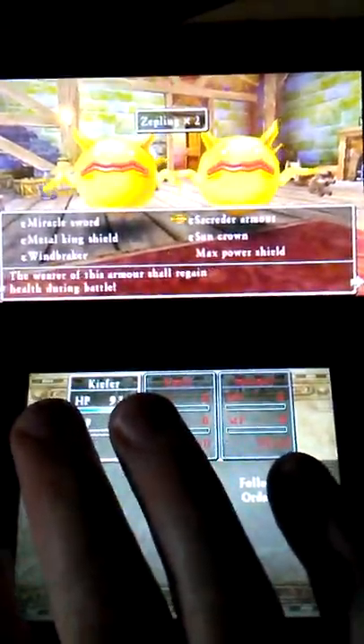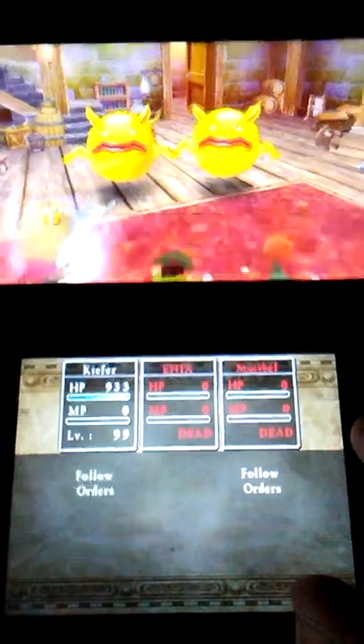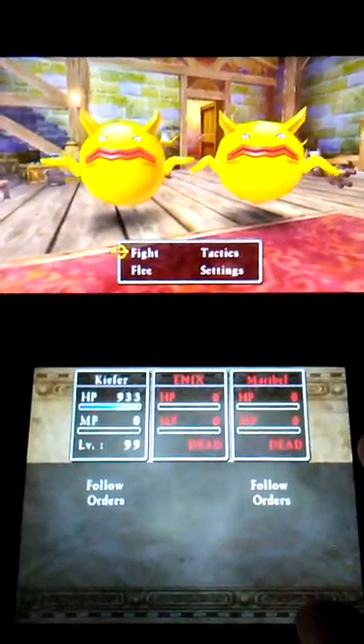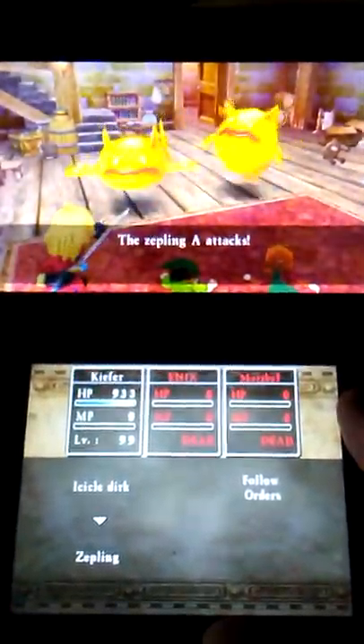I thought at first that Level 99 maps — at least one of them — had enemies that actually chased me instead of me chasing them. As you can see, I've already dealt over 90 damage to both of these two, and their actual normal hit points are 61. This next hit will take them out, but it's the same stats they'll have if you actually make a normal map and make it Level 99.